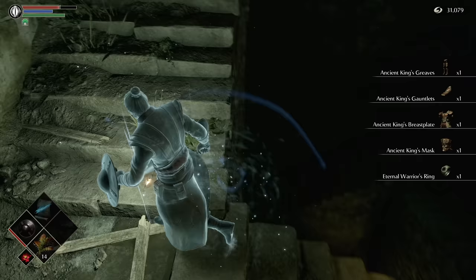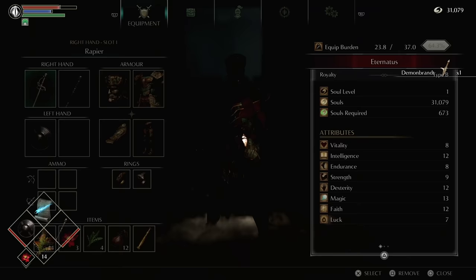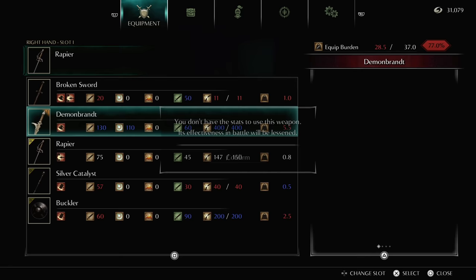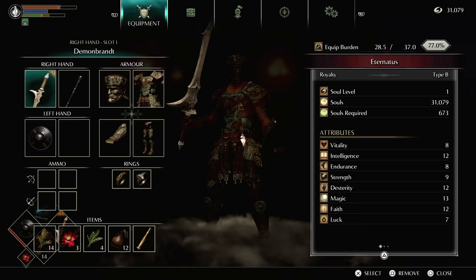You need to be Body Type B to wear this armor, and it offers one of the best resistance-to-weight ratios in the game. It puts you nice and close to that 50% equip load mark, which is what you want, without any stamina penalty either. Depending on your weapon and shield, you might still fat roll with it though — so let's change that.